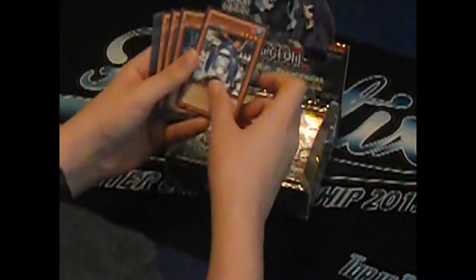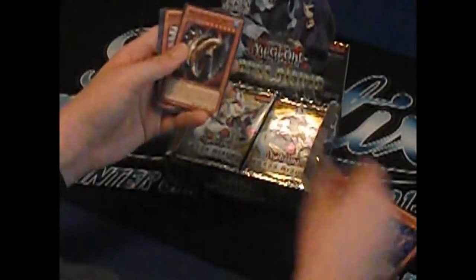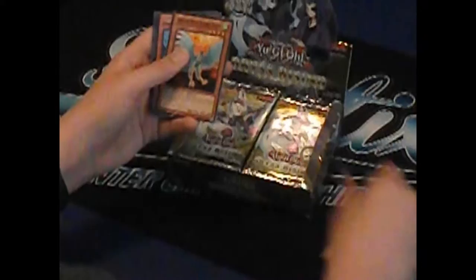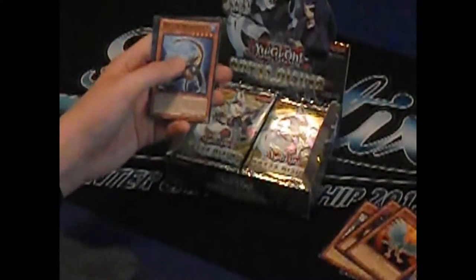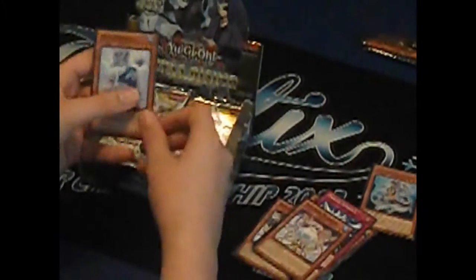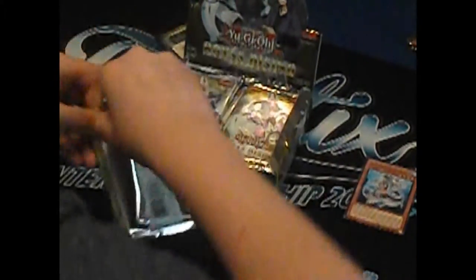Okay, we have Snowman Creator, Deep Sweeper, Metalizing Parasite Soul-type, Heraldic Beast Burner's Falcon. Mermaid Abyss Turge is our rare. Mecha Sea Dragon Plesion, Heroic Advance, Fish Borg Planter, and a Snow Dragon. Pretty good first pack. Abyss Turge is an alright card in my opinion. Let's move on to the next pack.